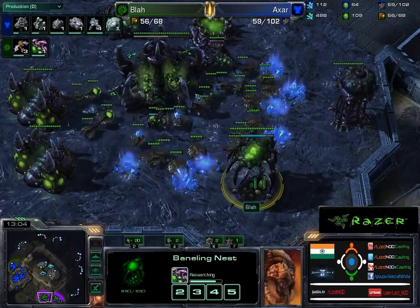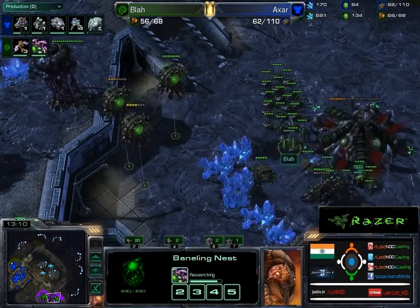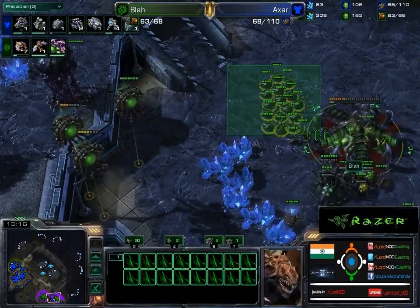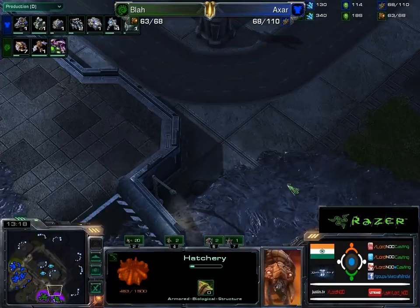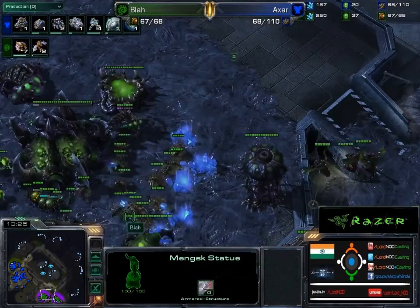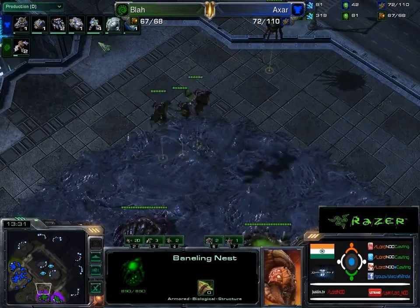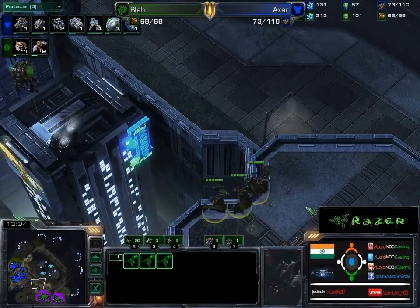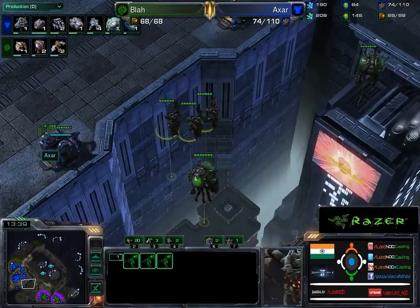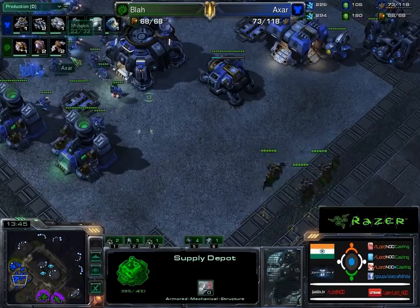Interestingly, if you look at this, he's going for centrifugal hooks along with mutalisks. So if you look at what that entire tech tree gives you, there will be a lot of banelings moving really fast on creep. But the problem is A, he doesn't have too many actual units fighting right now, and B, he doesn't have any creep — there is no creep here. These guys really need to walk across open ground. Let's see what he can do with a little bit of harassment.